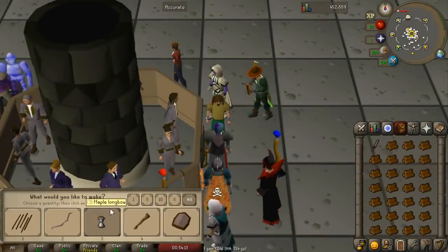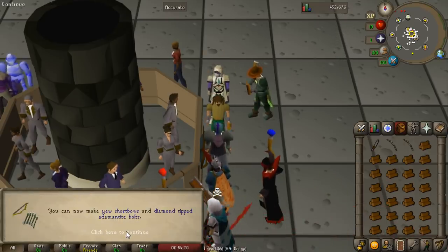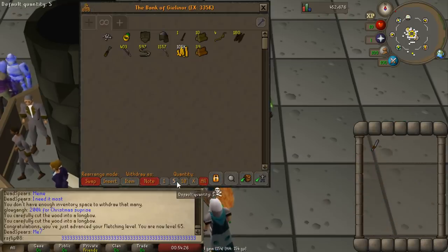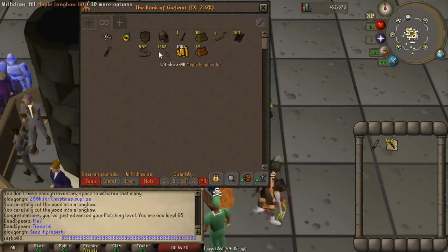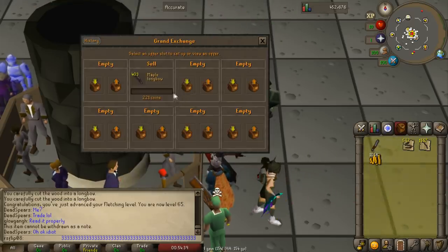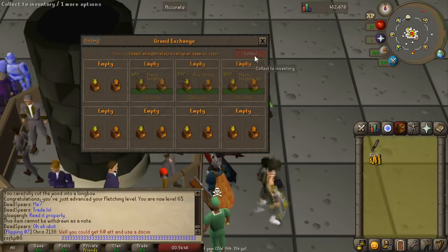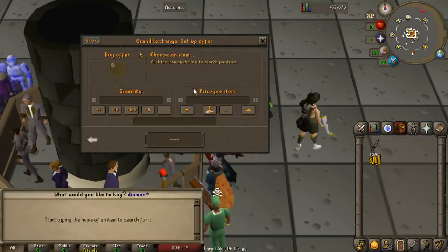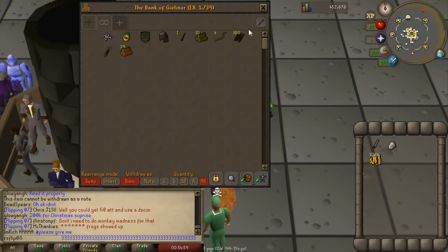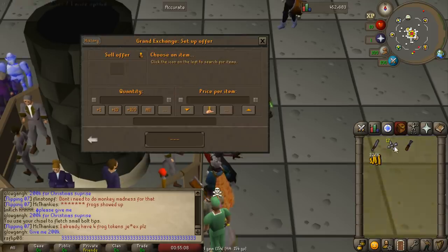This should be the very last inventory and that should be 65 fletching. We switched back over to just creating the unstrung bows because we wanted something more AFK — and there is level 65 fletching, which is pretty much our main goal for today's episode. At 65 fletching you can cut diamond bolts for about 275k to 300k an hour, which is one of the best money makers you can get with fletching and it is very AFK. You can do it for about a minute and a half without interacting with your client at all.